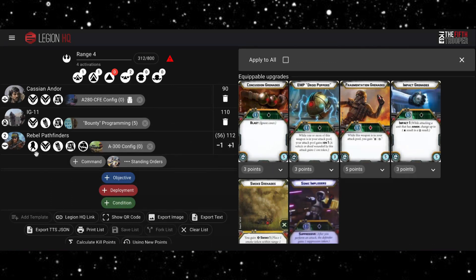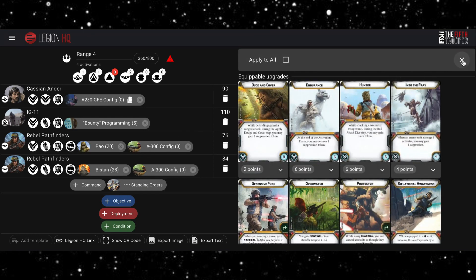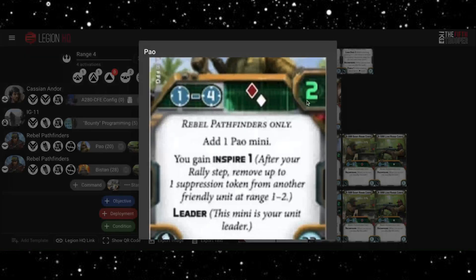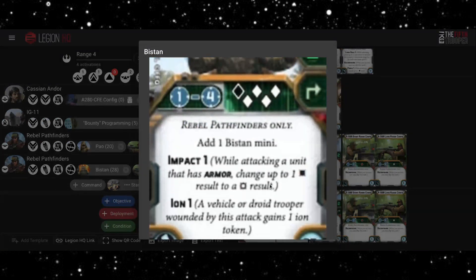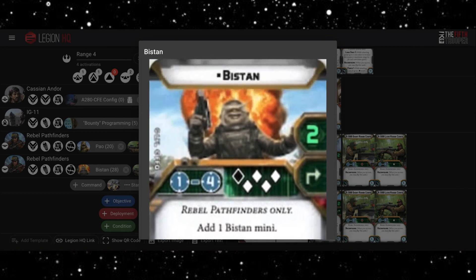I'm going to put two units of Pathfinders in. For the unique upgrades, one is going to come with Bistan and one with Pao. Both have upsides and downsides — Pao does less damage but is always available: a red and a white is quite nice especially with surge to hit, Inspire 1 is useful for handling suppression, and he comes with two wounds. Bistan is more swingy but has more utility with Impact and Ion, so if you're trying to deal with vehicles that's really nice. He does exhaust so it can get complicated with recover-shoot cycles, but there will be ways to manage it.